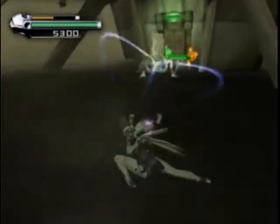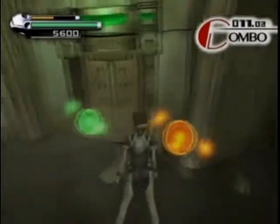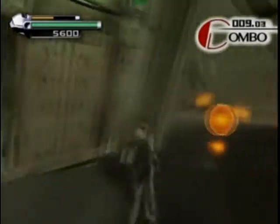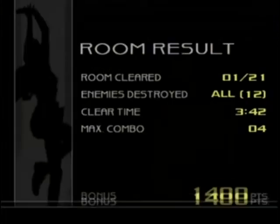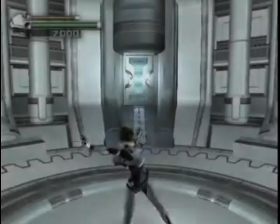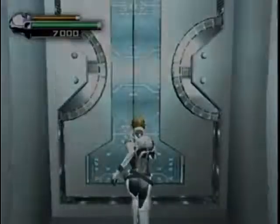As you can maybe see from the bars in the corner — the green glowing orbs fill up your energy, and the orange ones fill up your super discharge meter. That fills up your meter so you can carry on doing that smart bomb kind of attack.